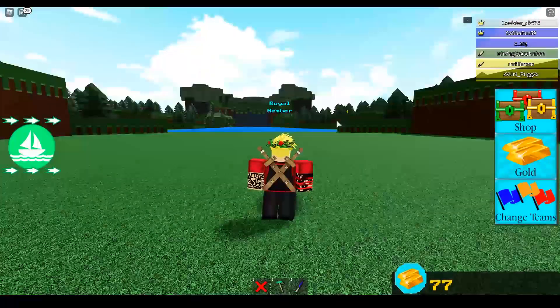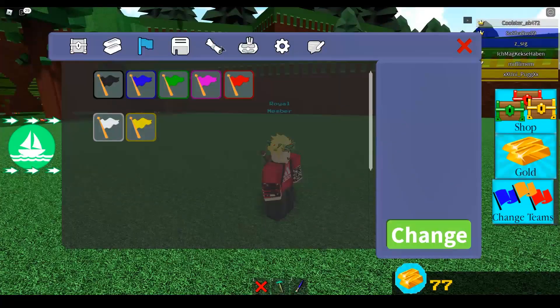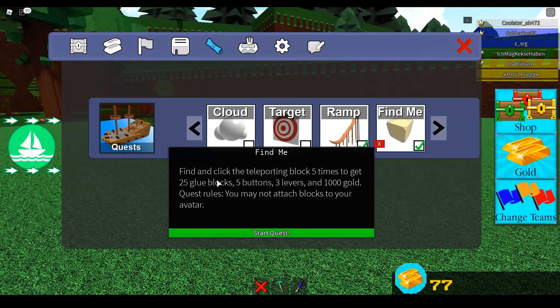Hello everyone, welcome back to a new video. In this video I'll be showing you how you can do the Find Me quest. You need to find and click a teleporting block five times to get 25 blue boxes, five buttons, three levers, and a thousand gold. I've already done it, as you can see.